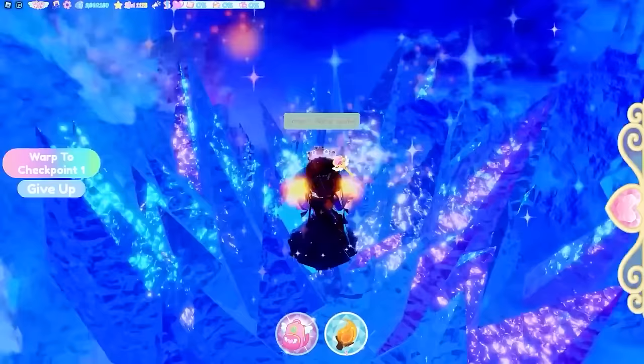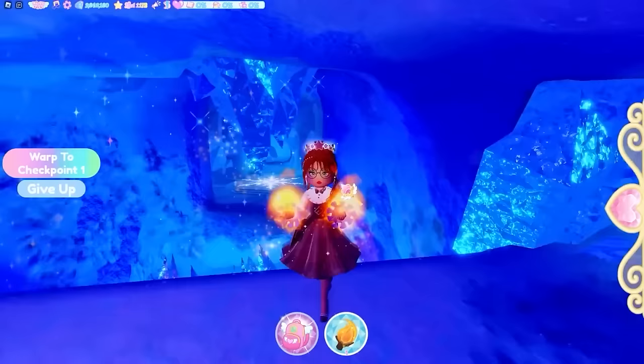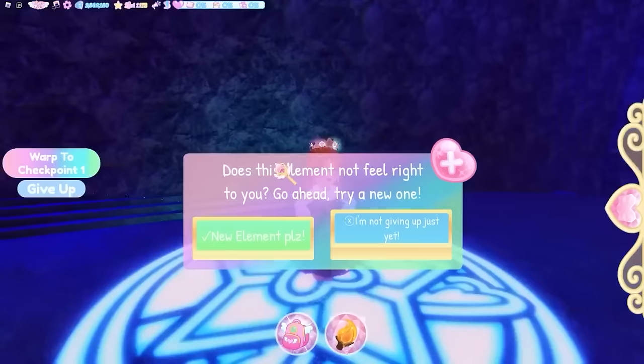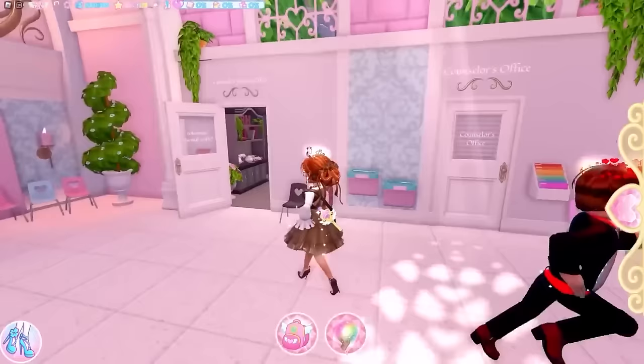Once the wall is fully melted, jump through — your chest is here and it contains 2000 diamonds. You can melt it from either direction. Once you're done, reset by clicking 'give up,' go back to the element area, and teleport back through into Royal High Castle from the Enchant Reverse portal.